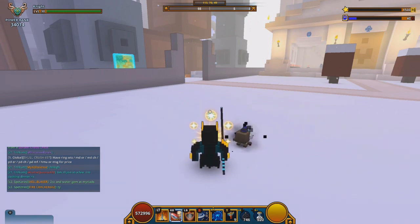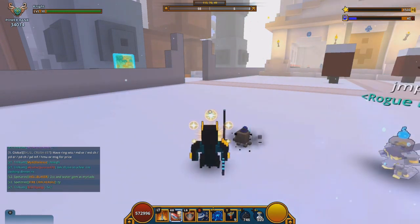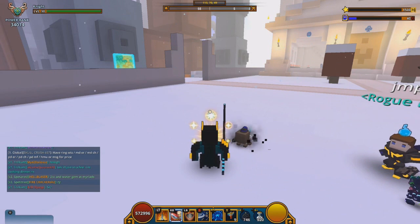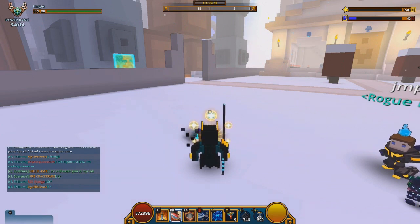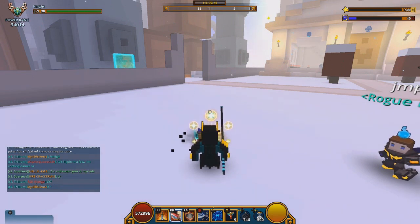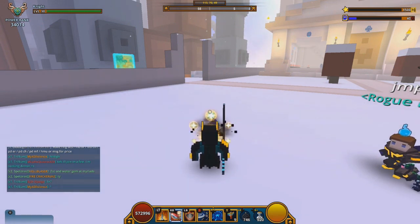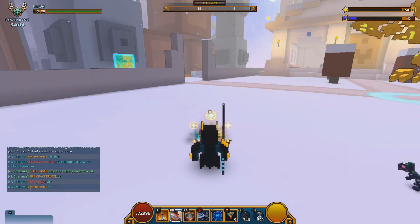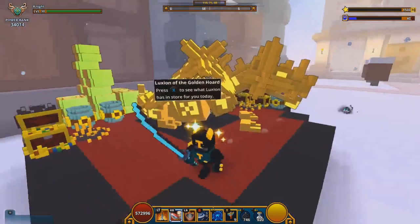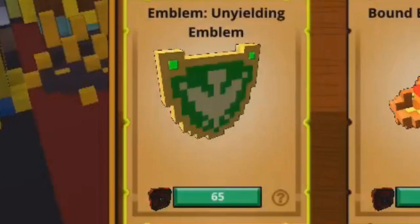The Celest Emblem is really good for certain classes like the Neon Ninja and the Tricolithe. Using the Celest Emblem with Neon Ninja is not too bad, but I will say only if you're playing below Uber 10, because Uber 10 enemies do a lot of damage and you definitely need either Deathdefying or Unyielding. Speaking of Unyielding, that is the next emblem.